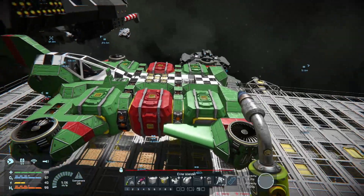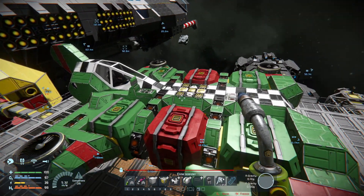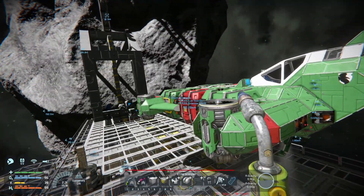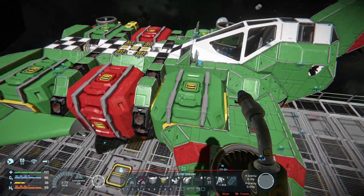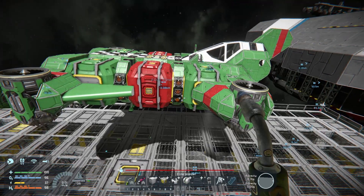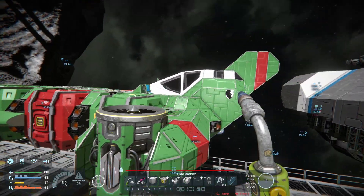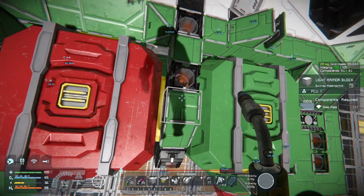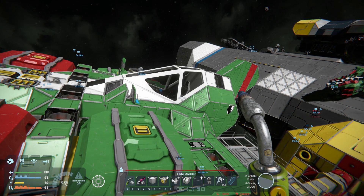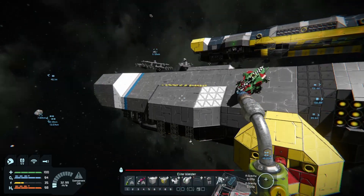This ship is kind of the problem now. I could keep the thrusters in, but this is the ship I mainly use to get around, so losing the thrusters would be bad. I could replace some of the containers with hydrogen tanks and then replace the thrusters with hydrogen thrusters, but the big problem is that I don't have any real connections in here for that.